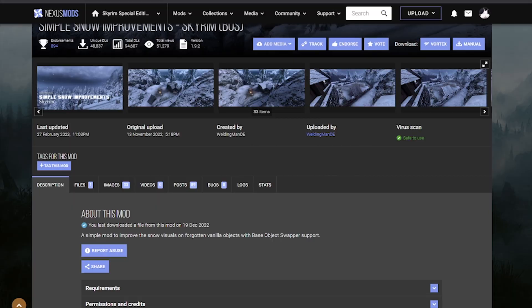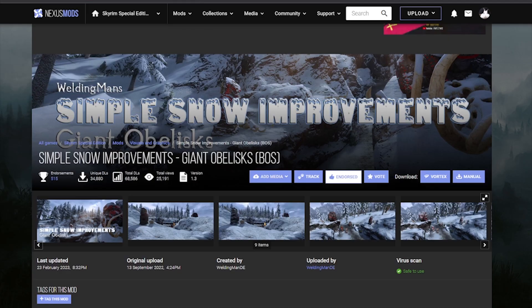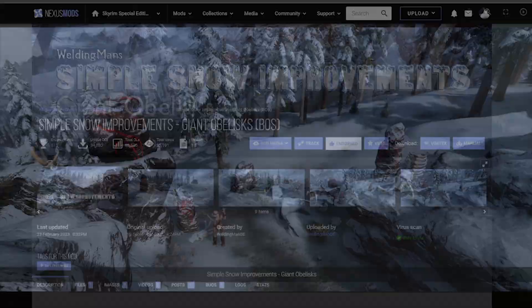Let's go and grab Simple Snow Improvements. It improves some of the snow variants that none of the other snow mods are covering. Also grab the Simple Snow Improvements Giant Obelisks, which is going to do that for the Giant Obelisk you will find with giants.